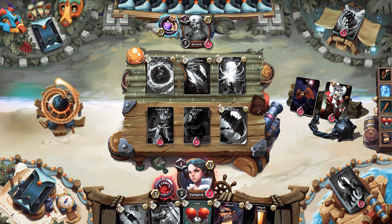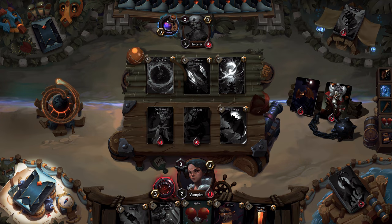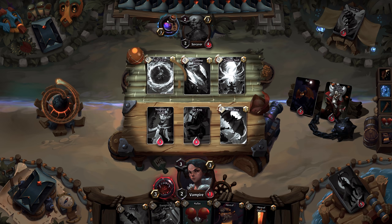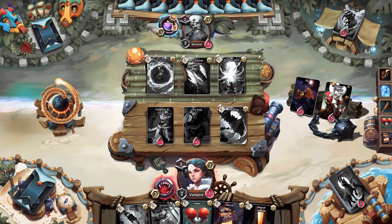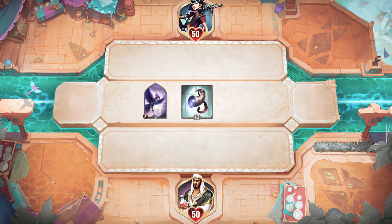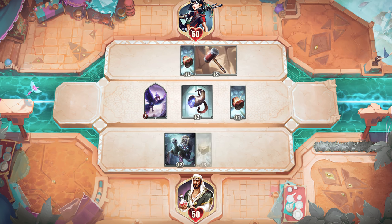Looking at the original board we started with: on turn one you would have a deck, a discard pile, five cards in your hand, and six piles on the board, plus two monsters. It was a lot of stuff right out of the gate. Compared to that, the new board is a lot less complex from the start. Players would begin with a clean board and watch it get more complex as items were added — which felt like a much more elegant rule set.